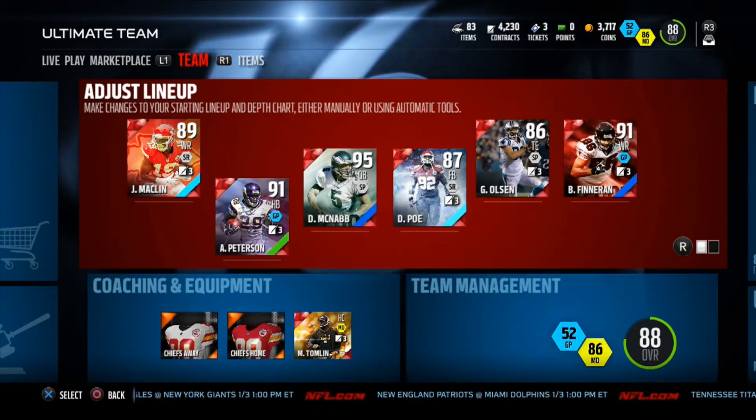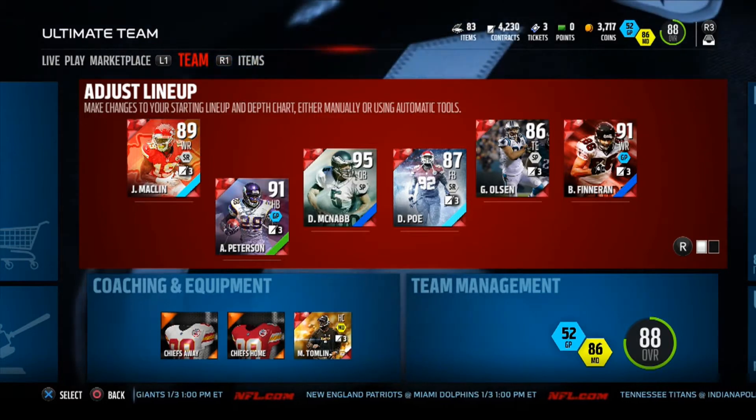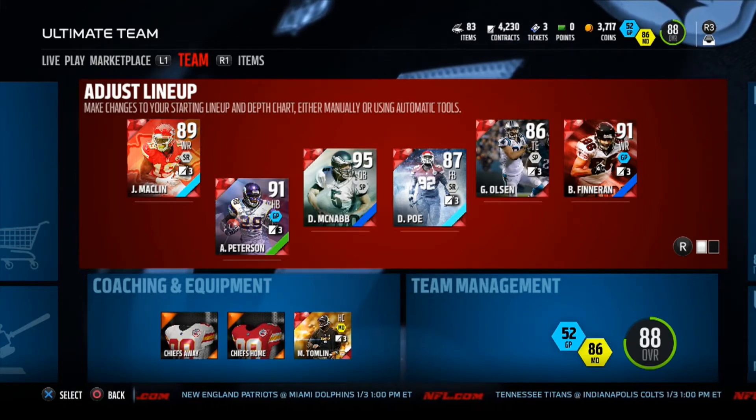I'm showing you how to get 5,000 plus contracts. It's a very easy tip. It might cost you a little bit of coin, but it's easy to stack up on these contracts. I got, as you can see there at the top, I got around 4,000 doing this tip, so pay attention.